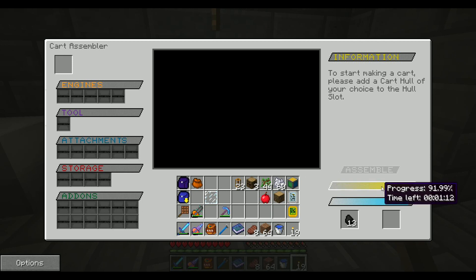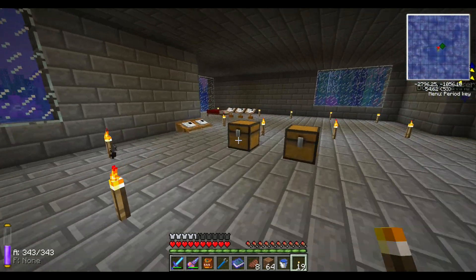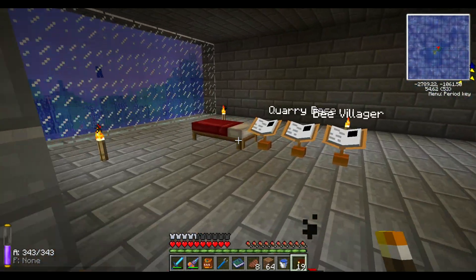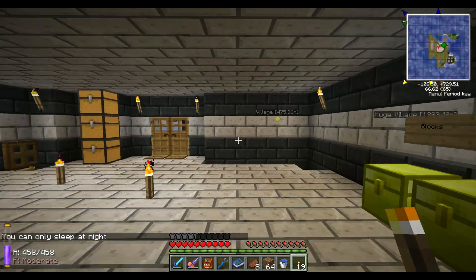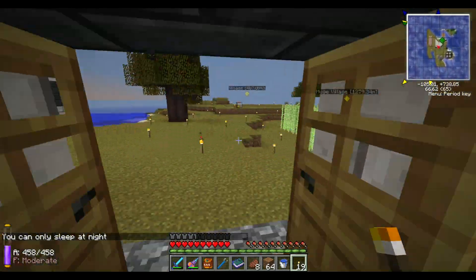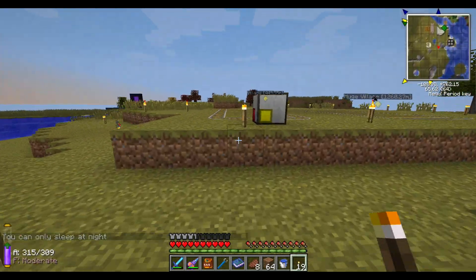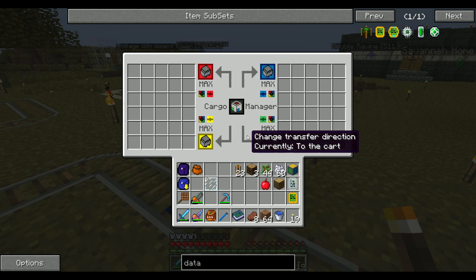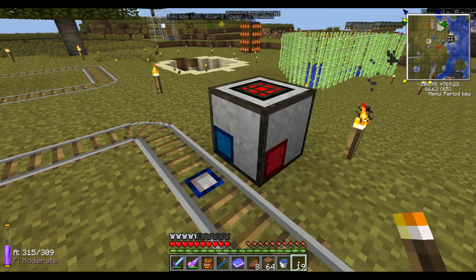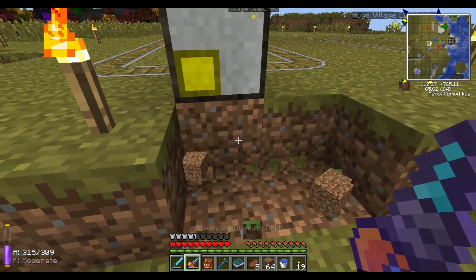Let's go check on our cart. We are almost done — we got a minute to go. While it's still going, I guess it's already day. I'm going to go set this stuff up. Now, if we go over to our cargo manager over here, if you right-click it's sort of a complicated interface — it's not too bad.